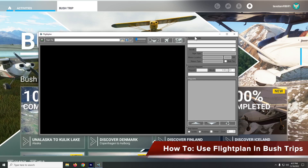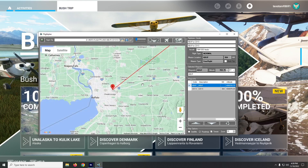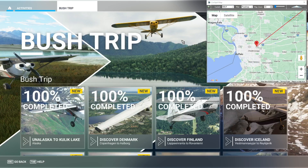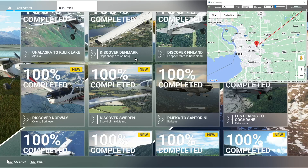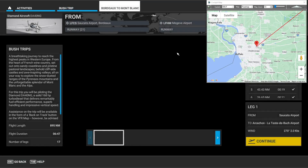In this how-to we're going to take a look at using flight plan with the in-game bush trips. We'll open a random flight plan because we're not going to display the route — we're going to use our compass and our stopwatch to fly leg one of the France Bordeaux to Mont Blanc bush trip. The point of the bush trips is to sharpen your navigation skill. The nav log description should help you along the way, but some descriptions can be vague and a little difficult to follow. If you're sightseeing you might not be careful about your speed or watching your crosswind, so you can easily throw off your bearing.